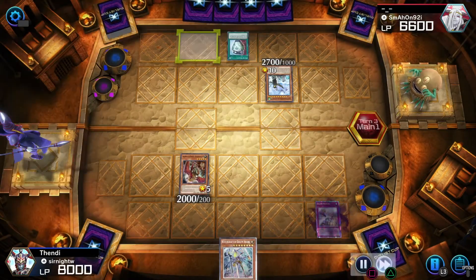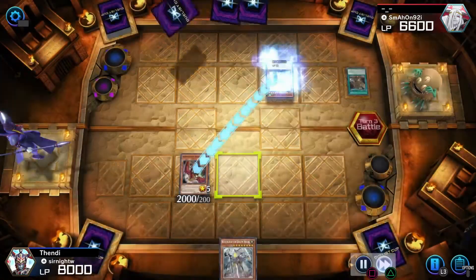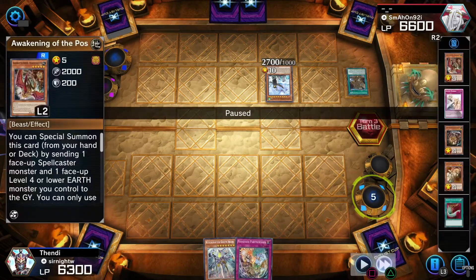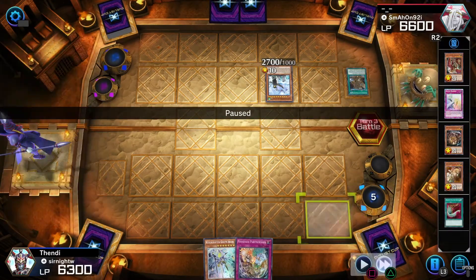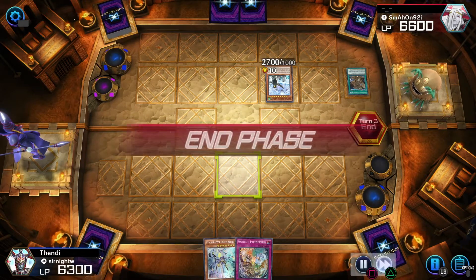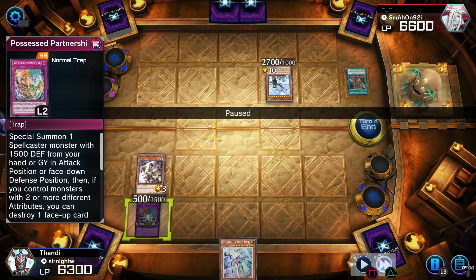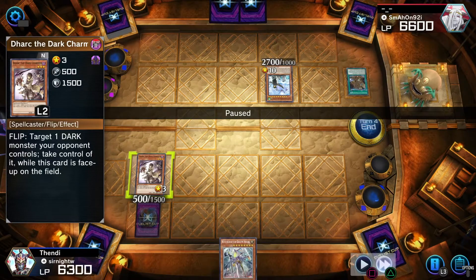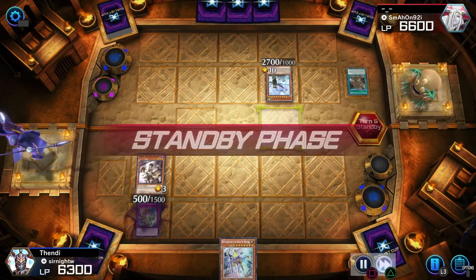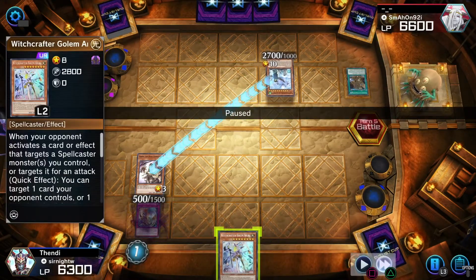He draws back his field spell with Harpies, destroying my back row. Then he gets some damage in. From Nefarious Archfiend's graveyard effect I'm able to get this trap. Luckily I draw into a spellcaster, so I put the Dark there to bait his attack — and it worked. As you can see here, he just went straight into attacking and Witchcrafter Golem is carrying my deck sometimes.